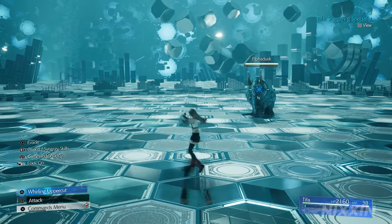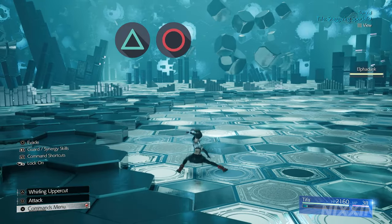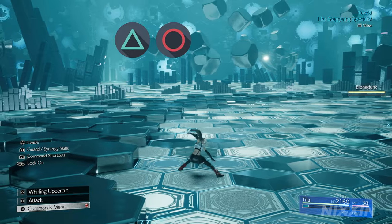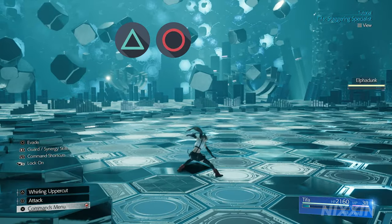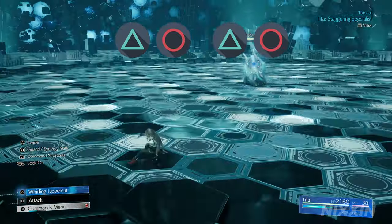Additionally, you can cancel the start of the whirling uppercut entirely with a dodge, and the whirling uppercut can also cancel the stand-up animation after a dodge. So you can press triangle and circle in quick succession to perform a very fast dodge maneuver.